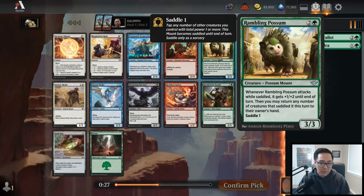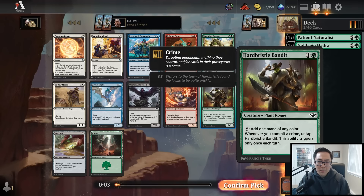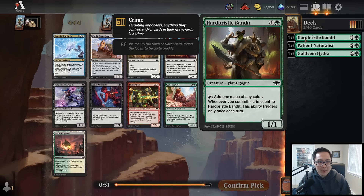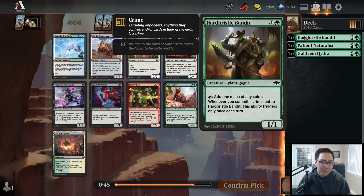Rambling Possum is a three-mana three-three that attacks as a four or five, which is solid. But green is so blessed with ridiculously strong creatures with lots of power and toughness that this feels more replaceable. I'm actually going to take the Hard Bristle Bandit here - I want to keep cutting off green. I think the Hard Bristle Bandit might just be the best green common in the set because having good two-drops is the most important thing.